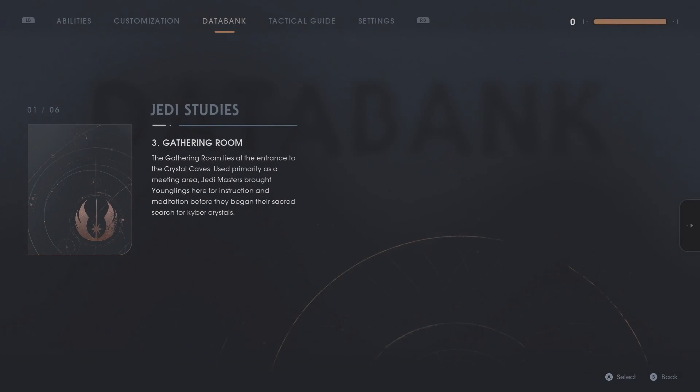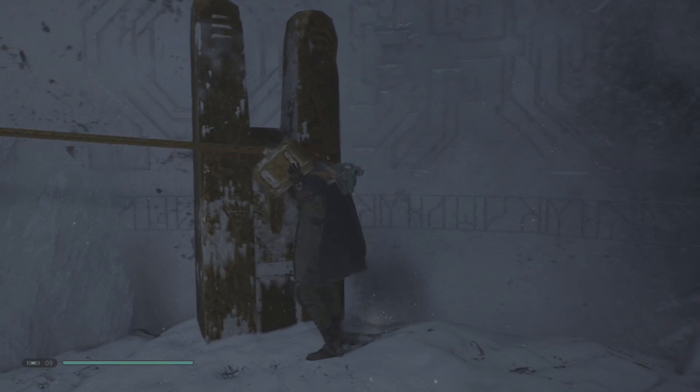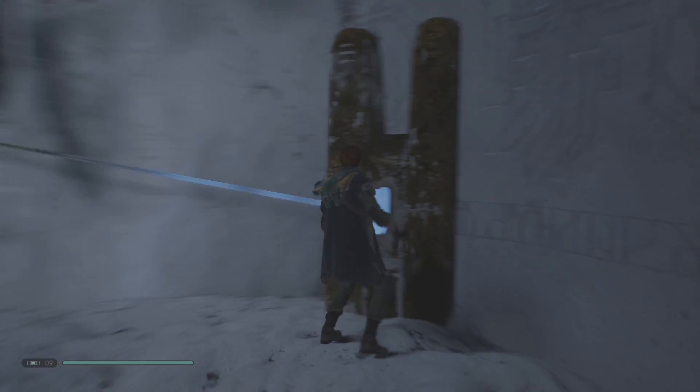The Gathering Room lies at the entrance to the crystal caves, used primarily as a meeting area. Jedi Masters brought younglings here for instruction and meditation before they began their sacred search for Kyber crystals. This might actually just be the actual entrance.